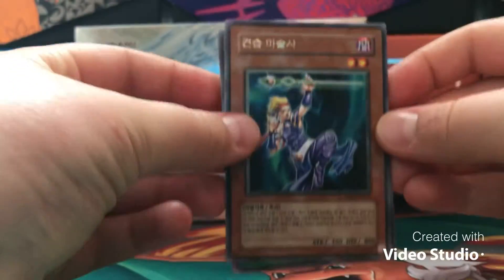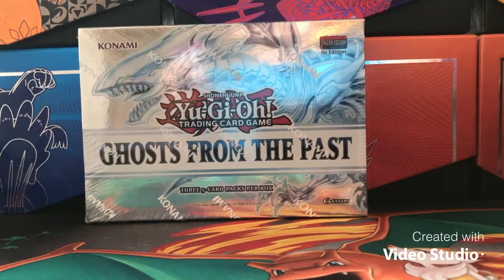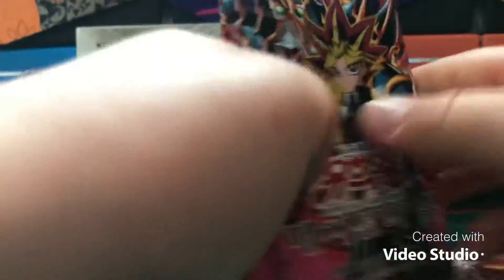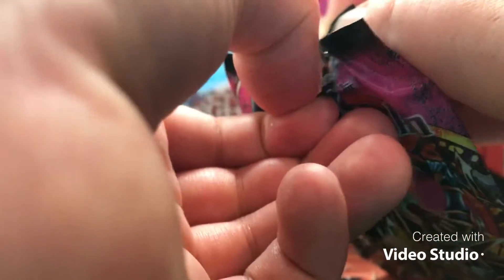It's 40 packs — well, 39 because I opened one off camera and got the rare Apprentice Magician and a few other cards like the Zombie Tiger. This channel isn't really about Yu-Gi-Oh too much, but we're going to open a few packs. There's a Ghost in the Past box in the background just for backdrop. I'm going to open at least four packs to start — these packs just fall apart when you open them, the material isn't great.